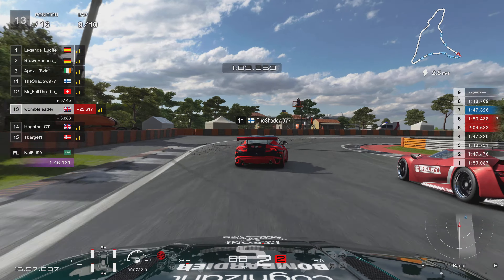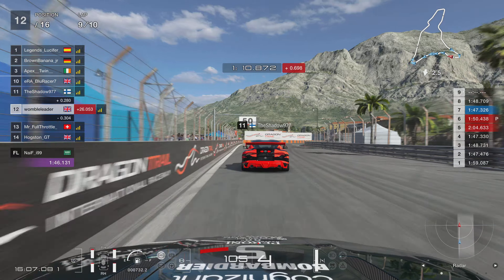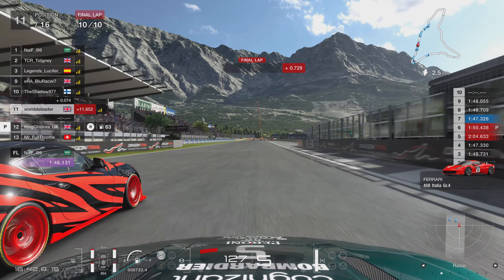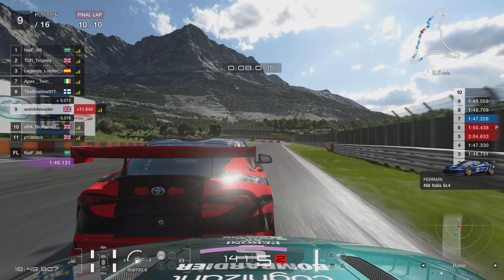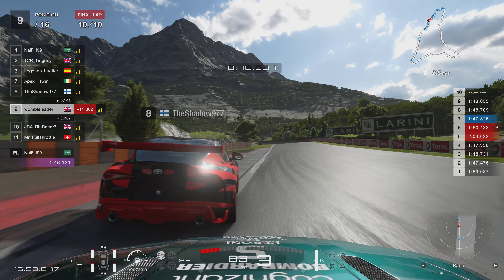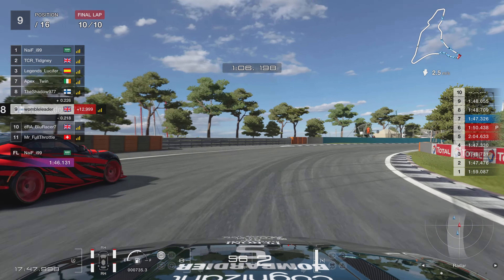We just couldn't quite get the move done. Shadow backs out behind the Citroen, then we get ahead of the Citroen and straight onto the back of the Supra. We get an opportunity down into Turn 1, but Blue Racer has now become part of the battle. Going down the outside of Turn 1 is very difficult — we're not quite alongside in the braking zone — and we're losing time hand over fist, posting a 48.0 where we should possibly be in the 46s.